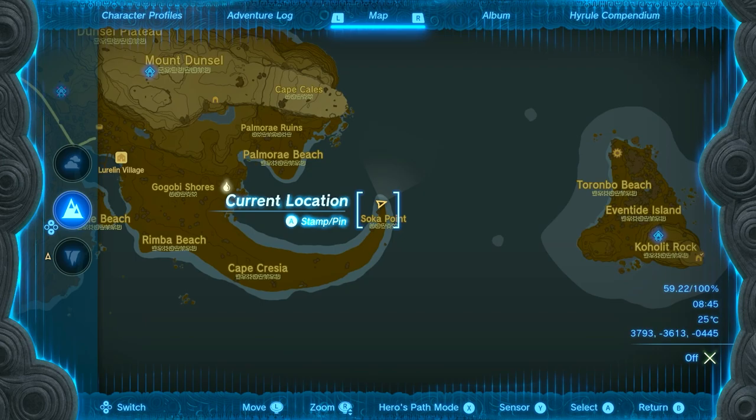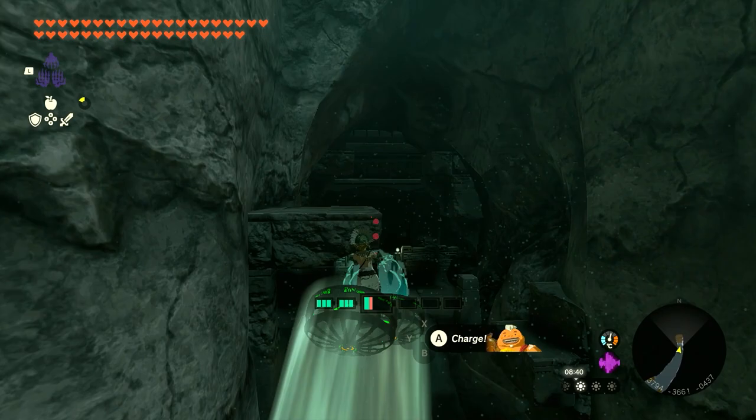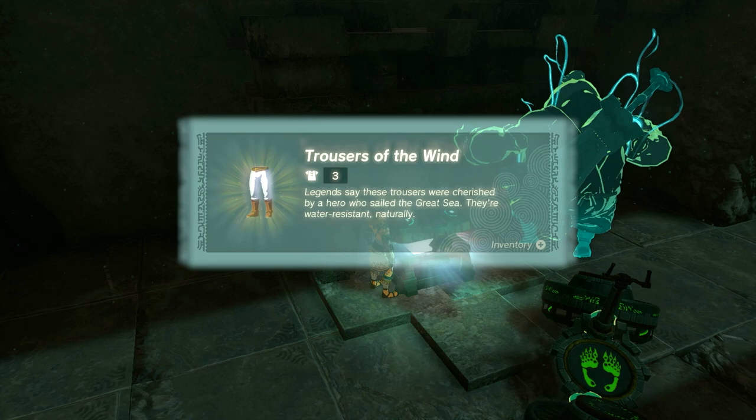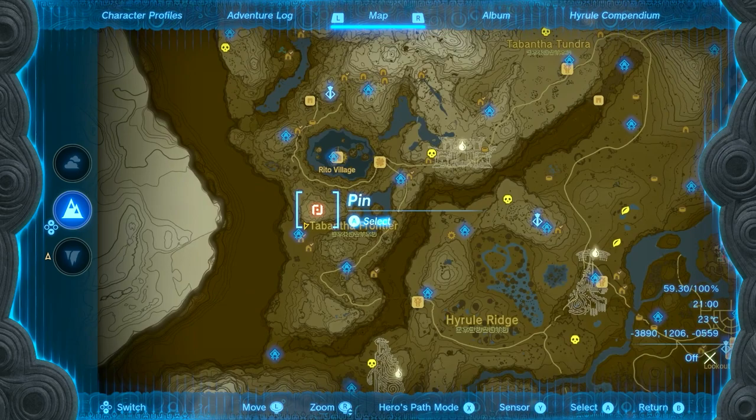The second location is at the bottom right of the map. It's a little interesting to get, but not super inconvenient. There will be water down here and you need to be in the depths. Follow the path down, and you'll see there is water within this mine. You'll have to build a flying machine or something to get across — I just built a hover bike and flew over the water. Inside the chest you'll get the Trousers of the Wind.